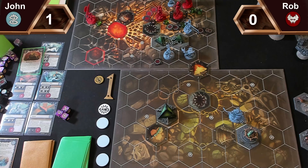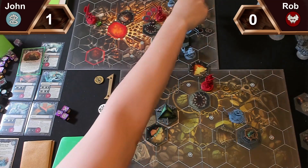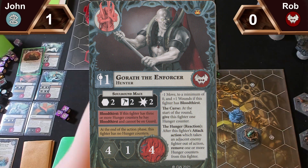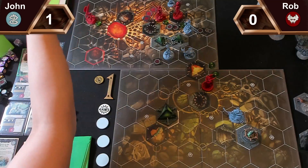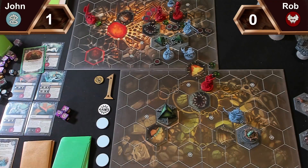It's your fourth activation. I really misplayed this terribly. I'm going to charge one, two, three, four, five, six to there, and pop at your leader — two, four hammers. Getting one hammer, so I need a block or a crit. I rolled a dodge, so I take two damage. I score Gathered Momentum. Any power cards?